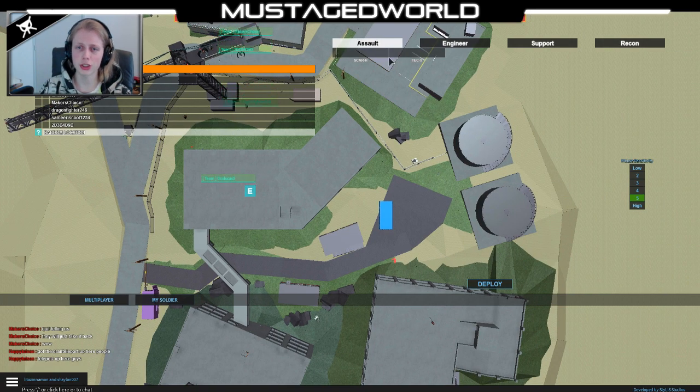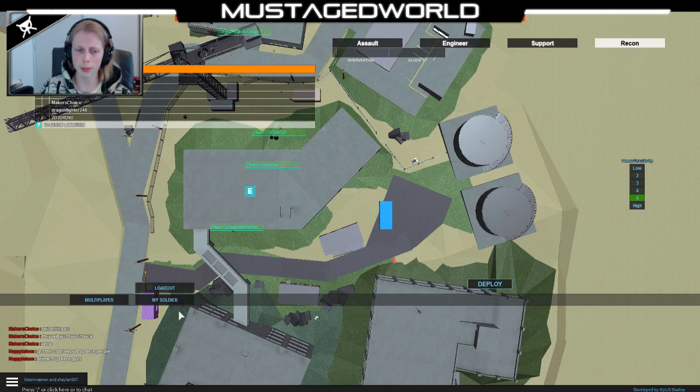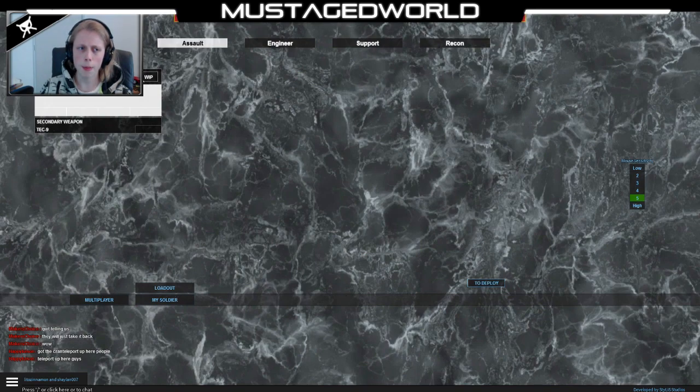So first of all you got an Assault class, you got Engineer class, you got Support class and Recon class. Of course you can edit it with my Soldier and go to Loadout. If we go to this one we get a lot of weapons.